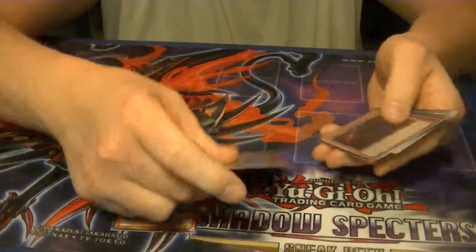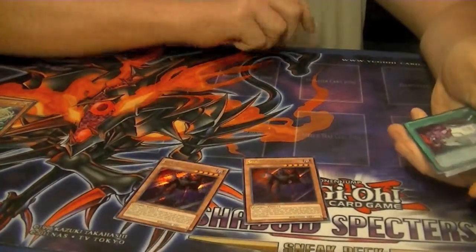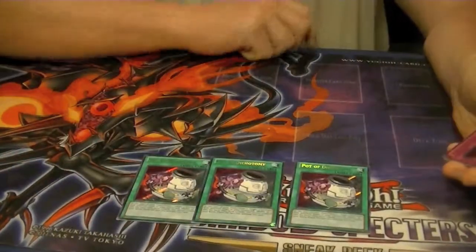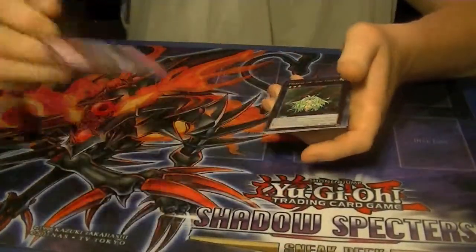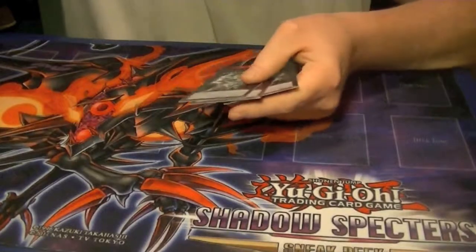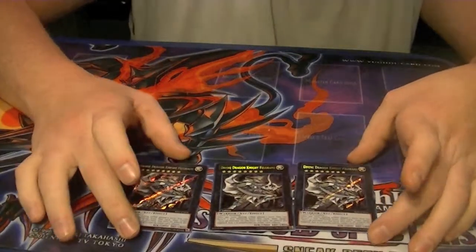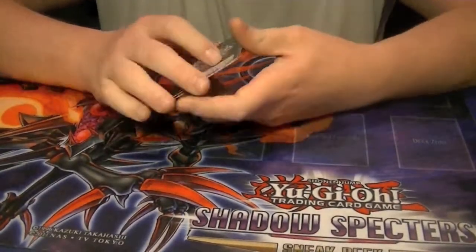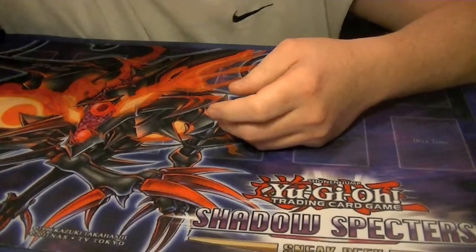For Secrets, Lady of the Lakes — pulled two. Shadow Vampire — pulled two. Pot of Dichotomy — pulled three copies. Mistake — only pulled one. Malai of Trees — pulled two copies. And rounding out the case, three copies of Divine Dragon Knight Felgrant. I'm also slightly disappointed that out of a case, I did not pull a single Ghost Rare of Felgrant. But you know, can't pull everything every time.